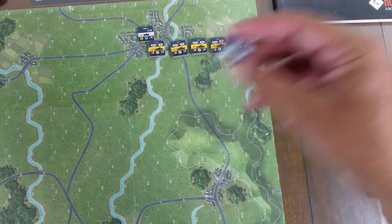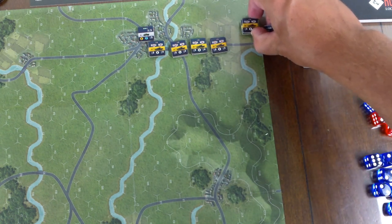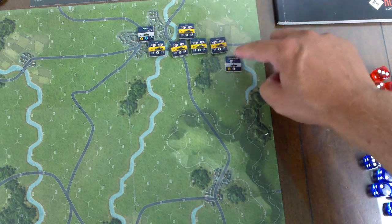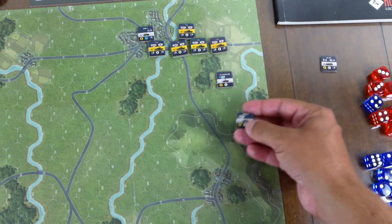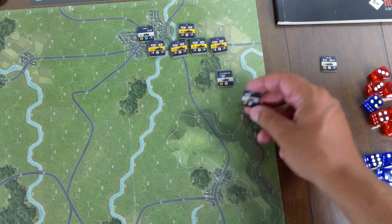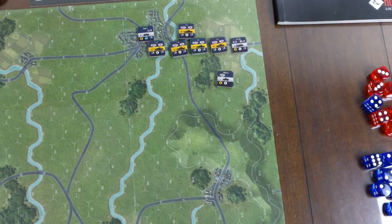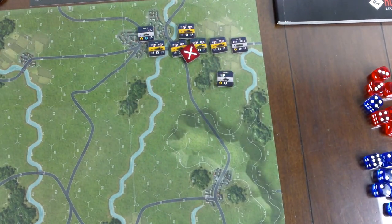We've got some anti-air support. This T-72 will go one, two, three, four, five, six — making some room. This is farmland, cost two. We've got a BDRM — these are just little four-by-four armored vehicles, one with a SAM on the roof, one with an anti-tank guided missile on the roof. And self-propelled artillery — we'll just park that right there. That entire formation's done, so they're all ops complete.